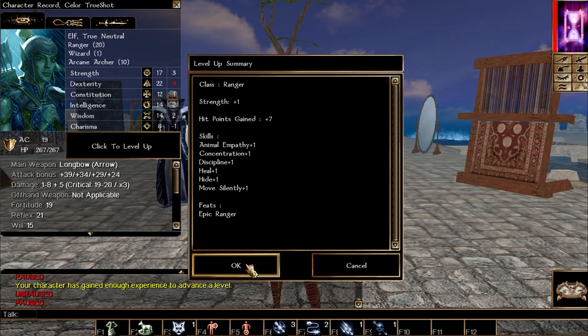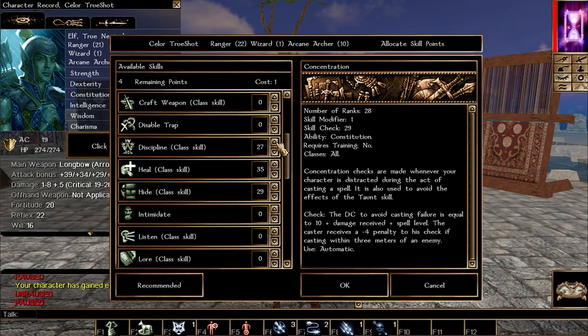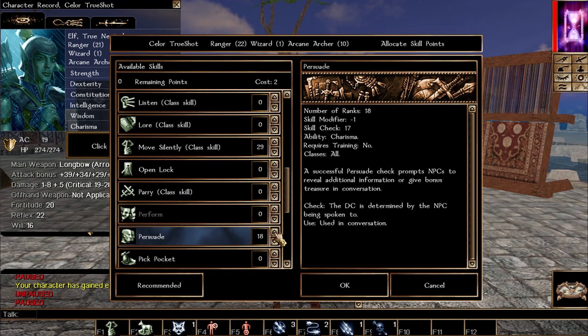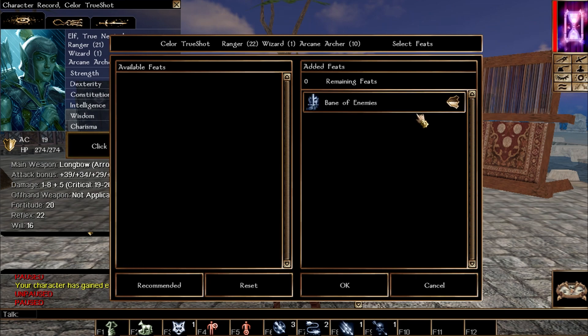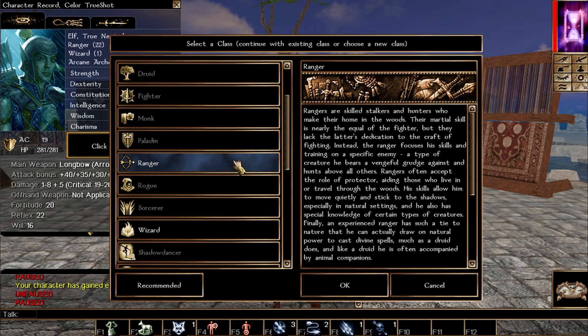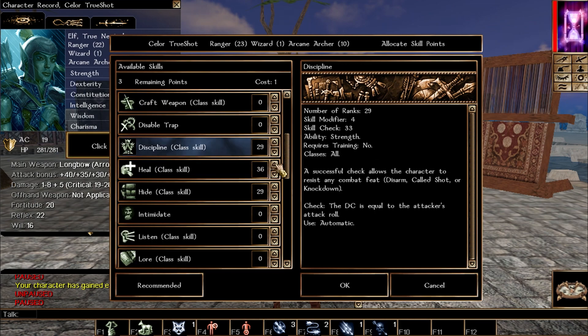We're now officially epic rangers. At this point I pick the epic feat Bane of Enemies: for any creature type designated as a favored enemy, our weapon functions as a bane weapon, granting extra damage against those types. So against evil humans, for example, we deal significantly more damage. Keep leveling and picking the same skills.